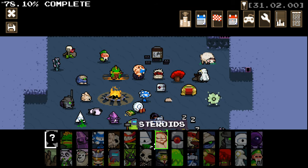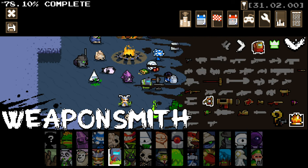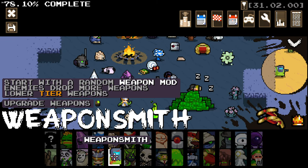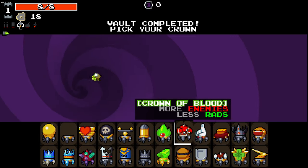Hello everybody, welcome back to my Nuclear Throne. We are jumping in again - this time it's Weaponsmith and we're gonna jump right into a run. We've got our crown set up. We don't have a secondary weapon yet with this guy, so we'll definitely try and unlock that. I'm gonna go with this guy - I think this guy has the best skin.